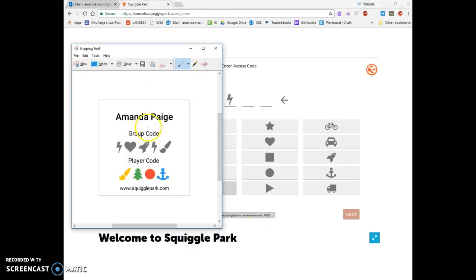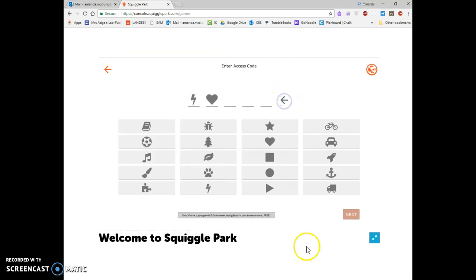Oh wait, I put a lightning bolt and I was supposed to put a rocket before the lightning bolt. I've got to hit the arrow to go back. Now I'm going to put my rocket, then my lightning bolt, then my paintbrush. When I've got it typed in I'm going to click the little orange button that says the word next.